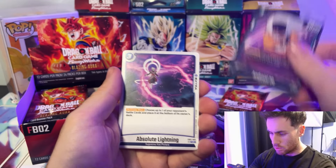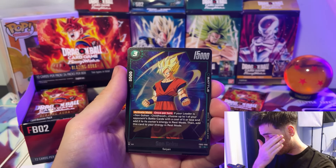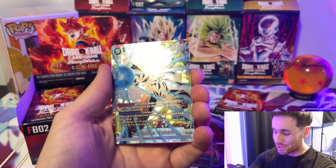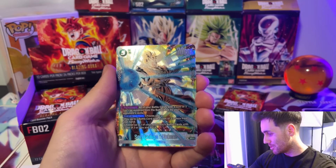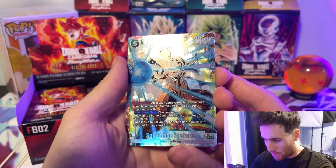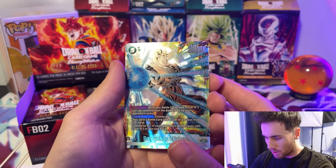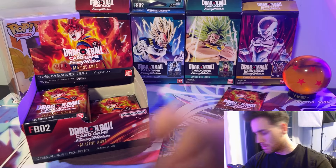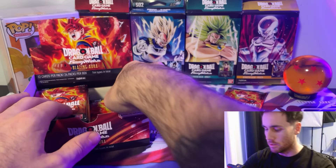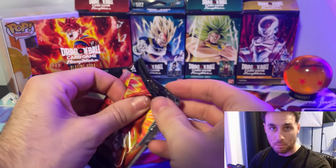Beerus, Rebrian, Android 20, Absolute Lightning, Sun Goku — I don't think he's that good so I probably won't run him. But Sun Gohan — our first alternate art! This card is absolutely beautiful. It's funny because Jordan pulled this in his box too. Absolutely beautiful, really good card in the green deck. I love that shatter foiling — that is absolutely gorgeous. First alt art, very nice.